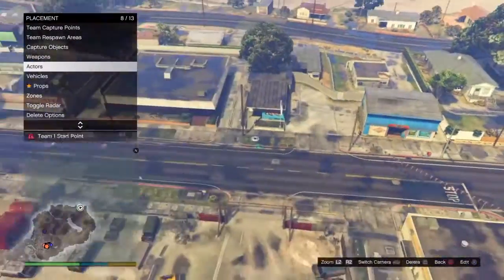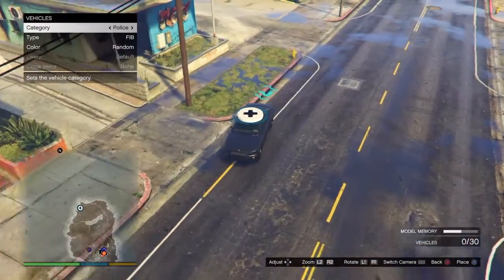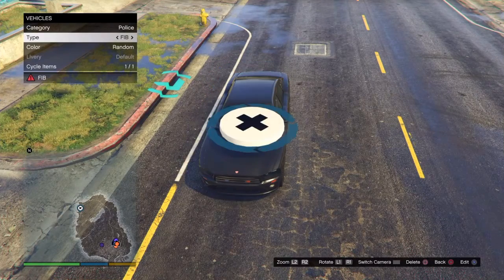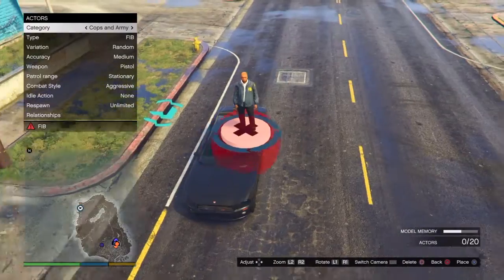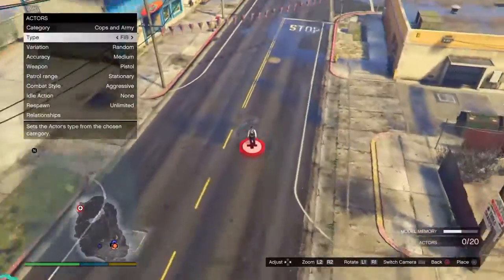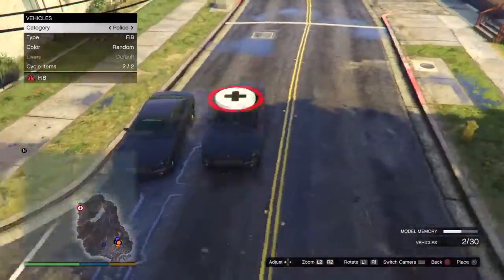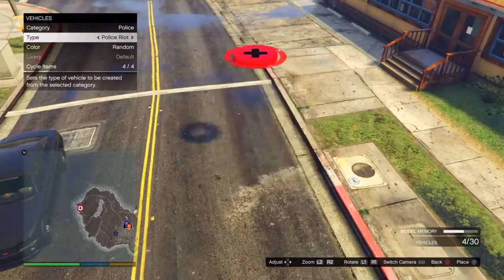Where did I put my spawn point? Ah, there it is. So what you want to do here is you're going to want to place down, obviously, a police vehicle for yourself. I'm going to choose the FIB for this one. You can also put an actor inside of it — some vehicles they will get out of, so just be careful about that. I'm just going to leave it alone because they'll get out of that vehicle, the FIB. Then you just want to put as many other vehicles as you want that are pretty much decorative or cosmetic.